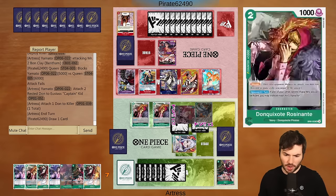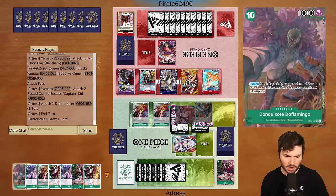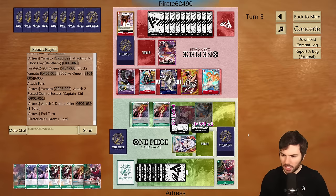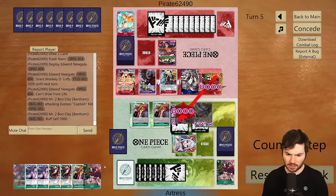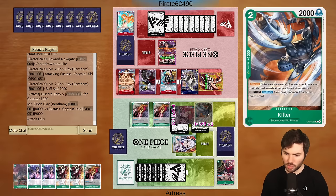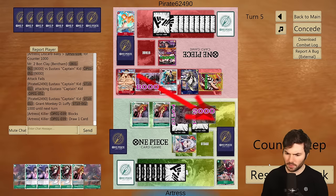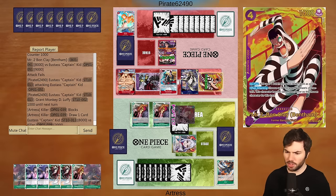The following turn we can throw down the 10-drop, which is pretty nice. As long as we play it correctly as far as our blocks go, I think we might be okay. I'll use the Killer here — that's pretty good. They'll swing pretty heavy here. They have to swing into the Baby 5 again — swinging seven into a one-cost doesn't feel great for them. Now we play down the Kid, rest him. They'll probably block — that's fine.